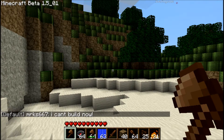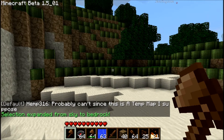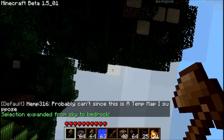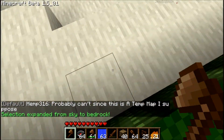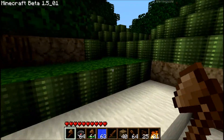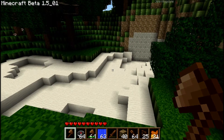There's a simple command that lets you select everything in the square, top to bottom. Just make sure you enter in this command: it's slash res select vert. Now the selection is expanded from sky to bedrock, so everything above and everything underneath is now part of my residence. Nobody can tunnel underneath it except me, or except those that I allow.